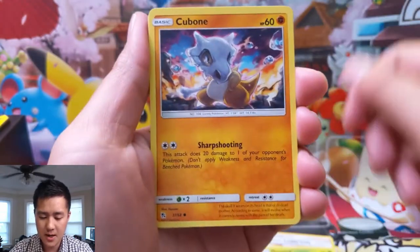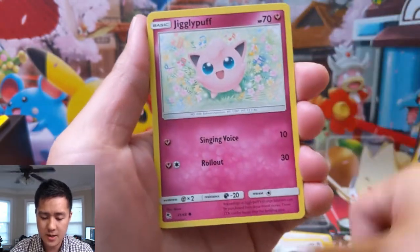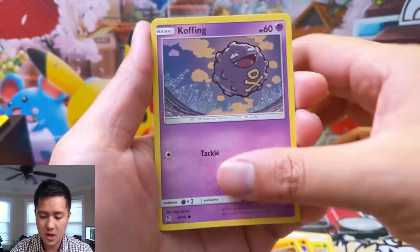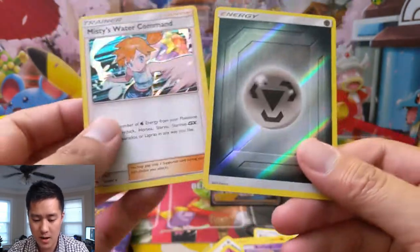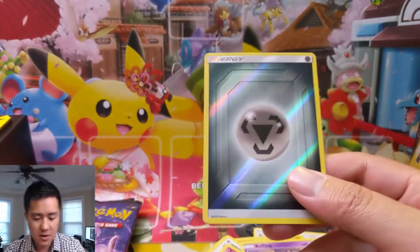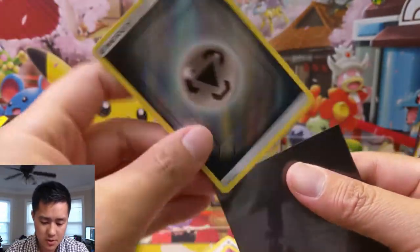We have Nurse Joy, Metapod, Cubone, Geodude, Eevee, Jigglypuff, Koffing, Misty's Water Command for our first rare, and then a Reverse Energy. We're starting to stockpile these ones. Just always nice. Three-eighths here, guys. Three-eighths.